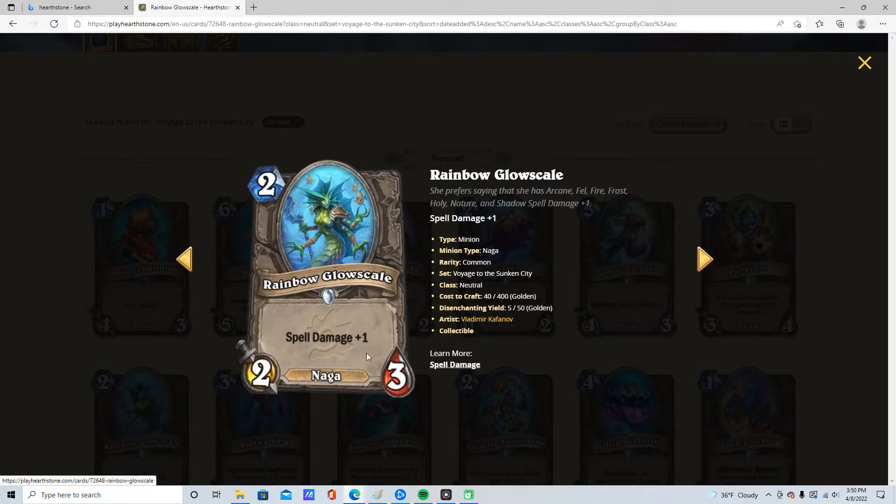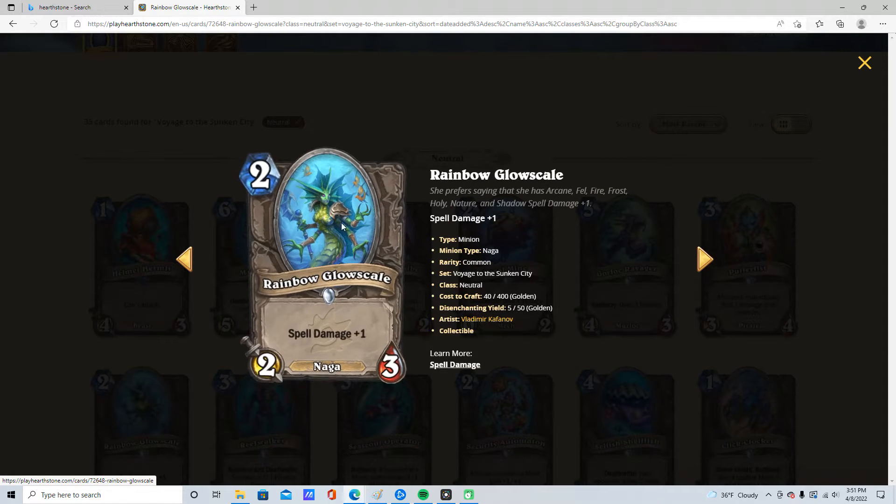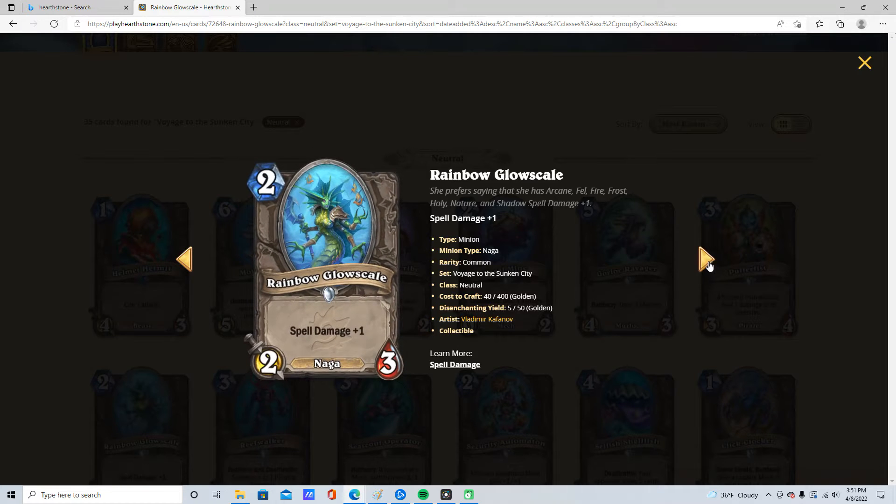2 mana, 2/2, Spell Damage +1 Naga. I think this is 1 star as well. Why would you want 2 mana Spell Damage +1?